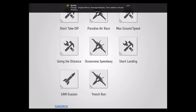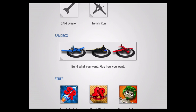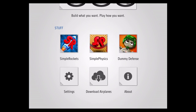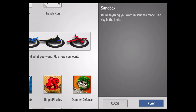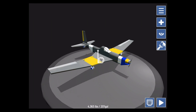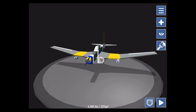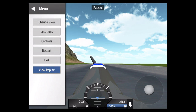Here's the main page with the different challenges: short takeoff distance, attacking the ground, and sandbox mode, which we'll be jumping into in a second. Basically in sandbox you're creating your own airplane and can do whatever your heart desires. This is just the generic plane you saw me flying - it's a lot of fun and can go pretty fast.